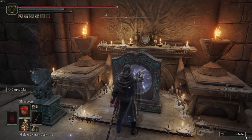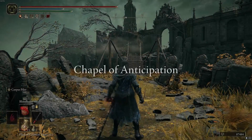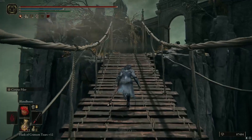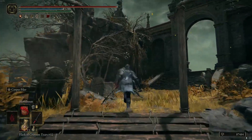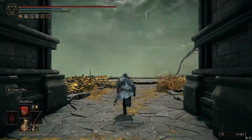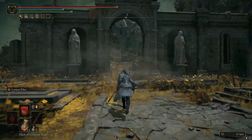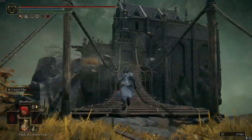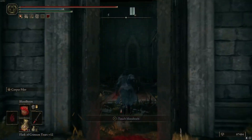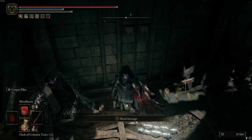This will teleport you to somewhere pretty familiar — this is the Chapel of Anticipation, so you'll just make your way back up here. If you didn't kill the initial enemy that you face when you first spawn, you do have to fight it. It's a pretty easy fight. Then you just run up over here, come right over here, interact with it, and get the blood on the cloth.